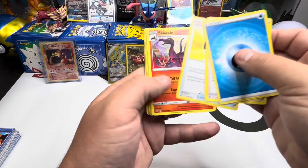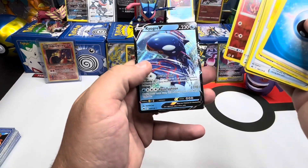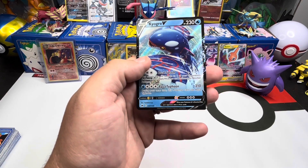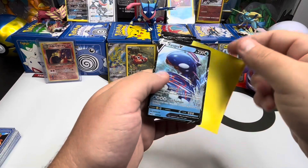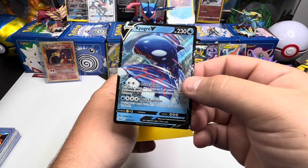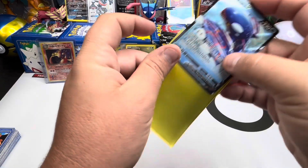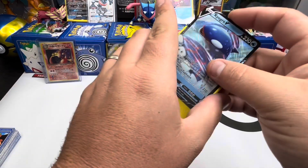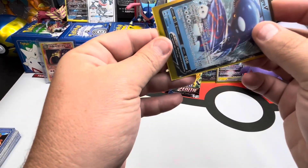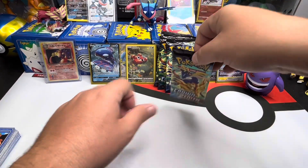Ultra Ball. Let's see if Ultra Ball can deliver us an Ultra Pokemon. Kyogre V? That's pretty cool. It's usually not a V card unless it's a nice looking card. I don't think it's anything crazy based off the numbers, but I could be wrong and this would be the top card from the set. Kyogre — awesome. Legendary Pokemon. And we're happy to add it back here on the wall.